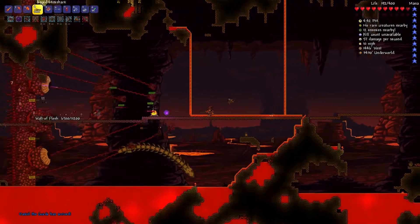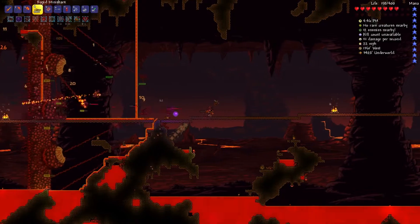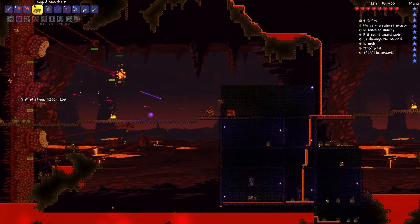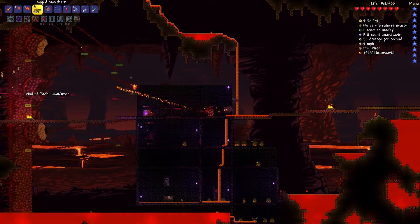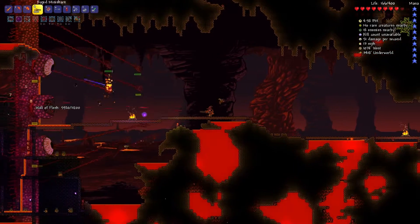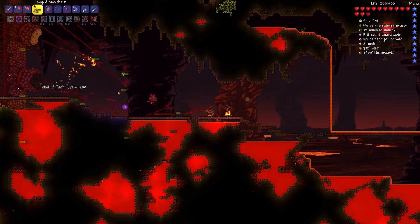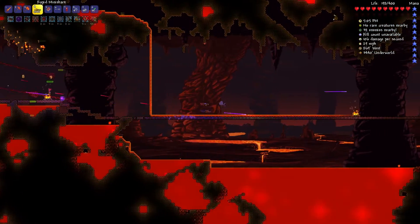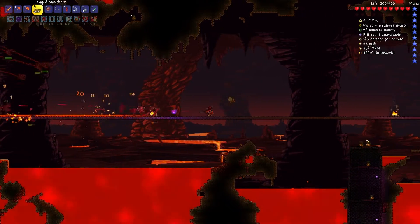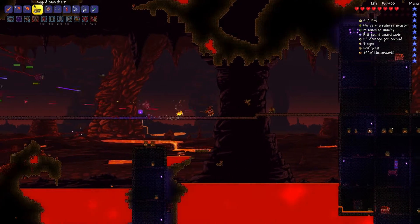We've taken out a lot more of his little hand things so the center area is pretty clear to just focus on hitting his mouth. Maybe I'll bring out a bow or something. Let's focus on the worms for a little bit because they're starting to do some damage to us. Took a couple out there. They really fly at you.